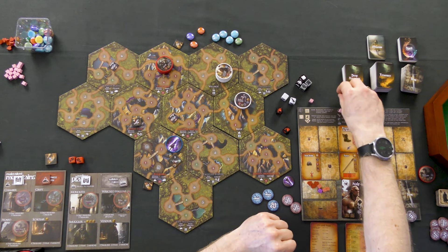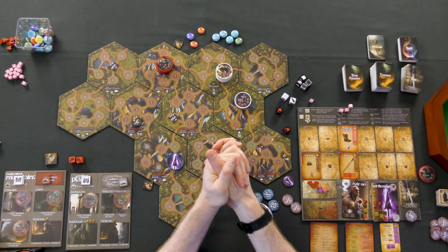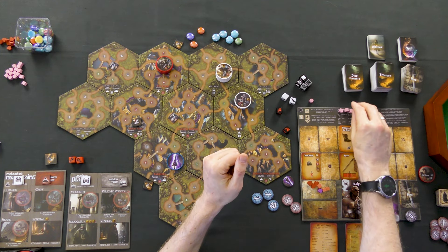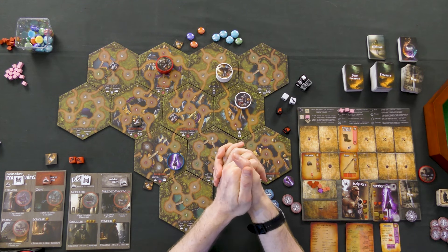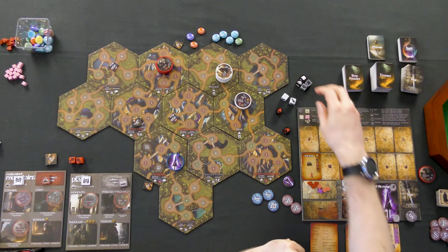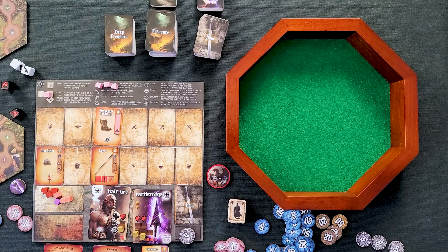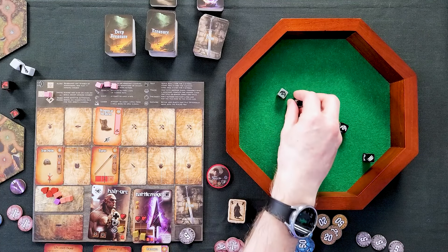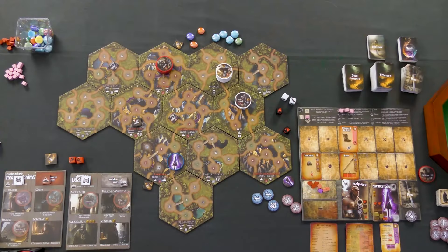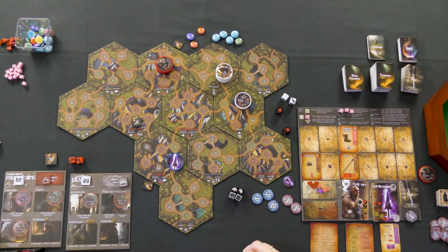I'll spend one more point of movement and move into the Crypt. I'm really hoping I can show you what it looks like to discover some treasures. Let's sneak because the lich is super nasty and I'm not powerful enough to fight it right now. We roll our magic dice looking for mountains or carrying — we got claws and forest, so we're doing okay. No need to worry about hiding or combat, so let's start day number nine.